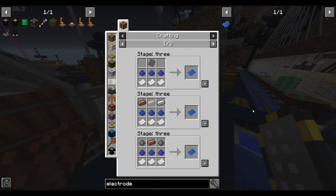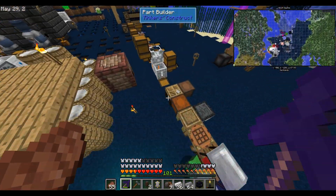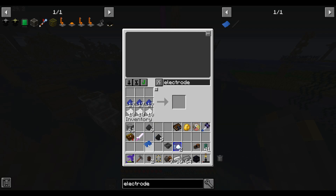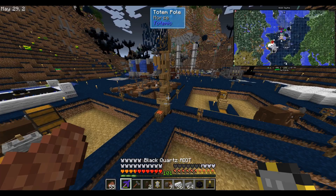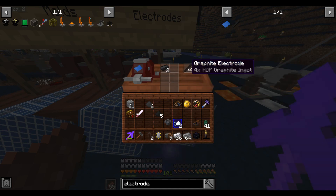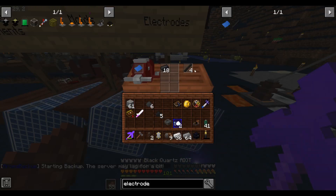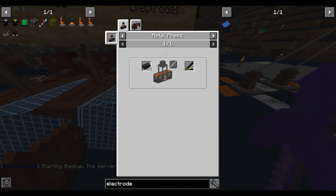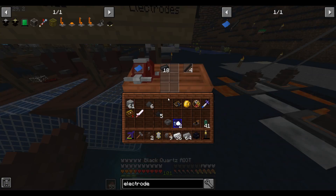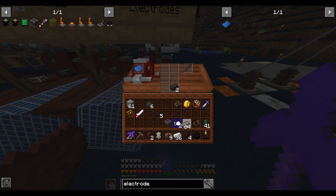Of course, I'm missing paper. How am I out of paper? It's all right here — yeah, plenty of paper. Now let's go make our electrodes. Let me see why this isn't actually crafting. Nothing looks wrong. All I did was move the ingots from that slot to this slot and it looks like I was able to craft them for real.